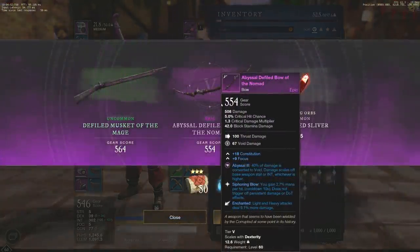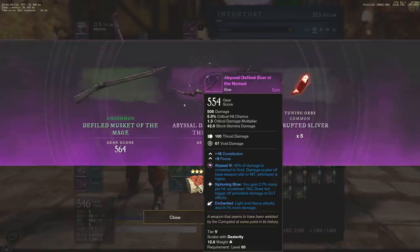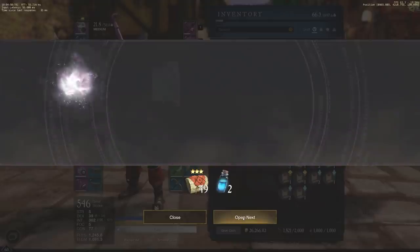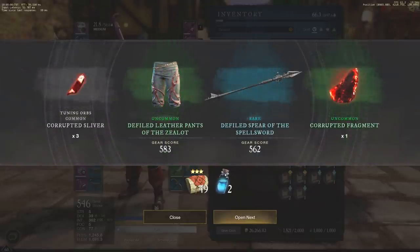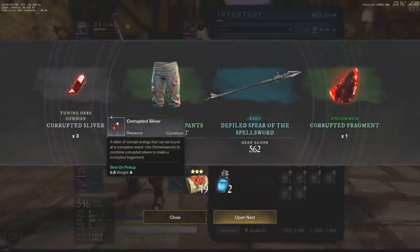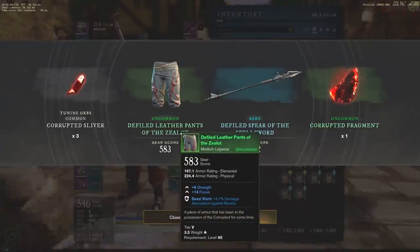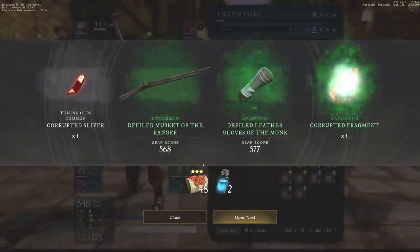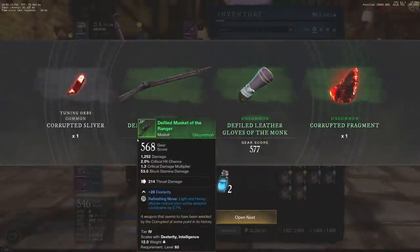Some pretty good stuff. The first one's going to be a bow — the bow kind of sucks, to be honest, constitution focus. The musket's pretty bad. We did get five corrupted silver, which is always useful. Next up we have corrupted fragments, three corrupted silvers, a 583 which is pretty bad again, and a bad spear. So unfortunate with the gear right now, but we are getting every single time fragments and silver and stuff that we do need.